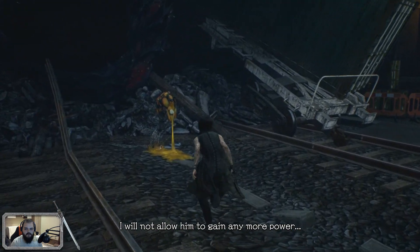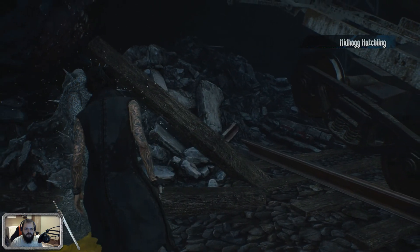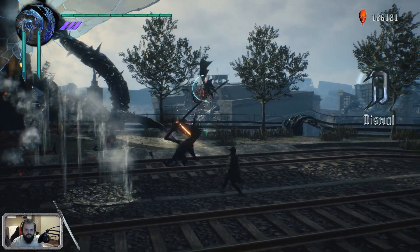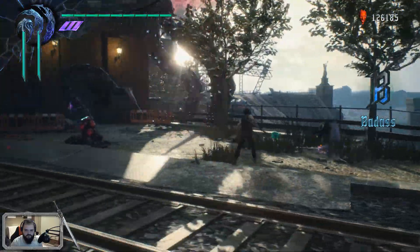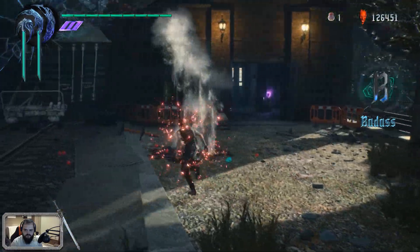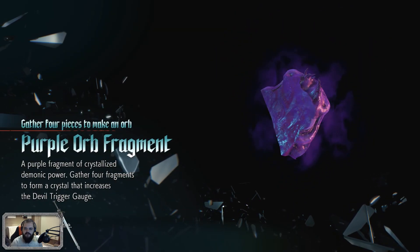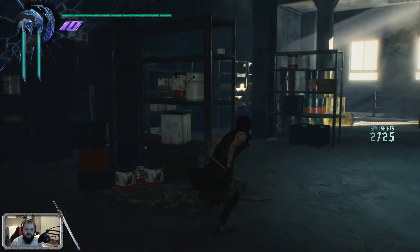I will not allow him to gain any more power. Nidhogg hatchling. Oh no! Guys, you are awesome — I don't know what V would do without you. Purple orb fragment: a purple fragment of crystallized demonic power. Gather four fragments to form a crystal that increases your Devil Trigger gauge — just like Nero's blue crystals.